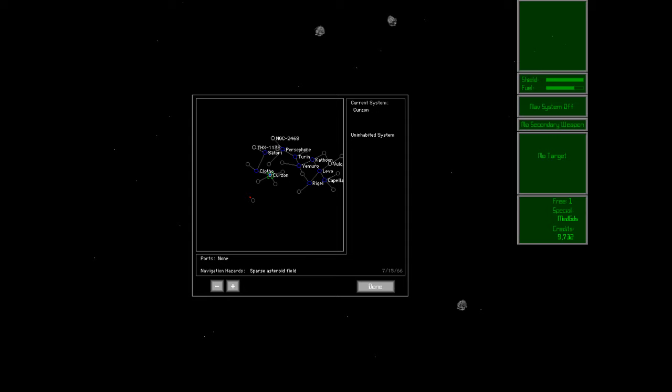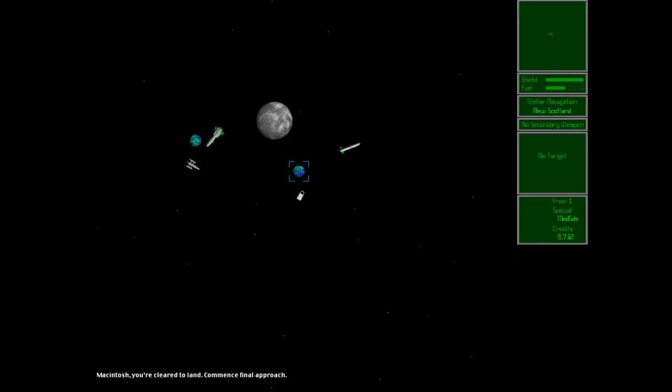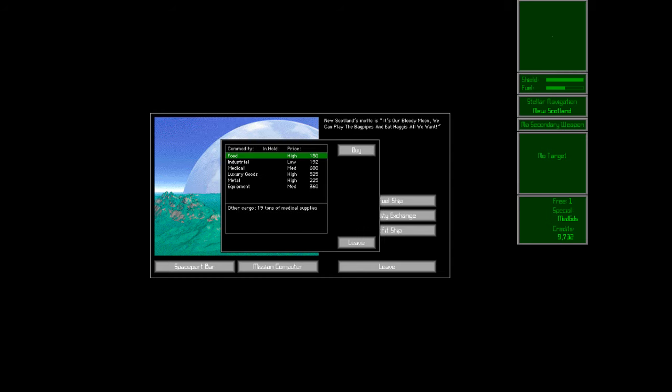Someone asks: why did you change the Manta graphic? Those are little triangular ships, right? I honestly can't remember — that was one of my favorites. Maybe I just came up with a prettier version. I do remember I wanted to give the impression that there were other things going on in the universe by having other ships fight each other, which works to a greater or lesser degree.